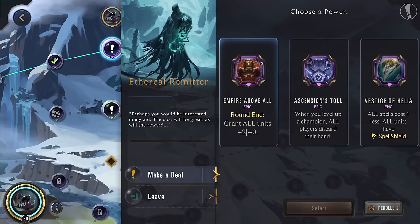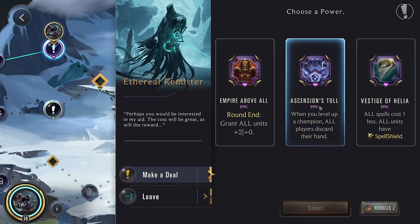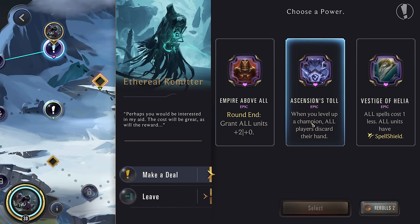Remitter: all spells cost one less, all units have Spell Shield — that would be terrible for us. When you level up a champion, all players discard their hand — that one could actually be decent, because we're still going to generate Darkness, but the enemy would probably have a much harder time. So I think we'll actually grab this — it should help us more than hinder us.